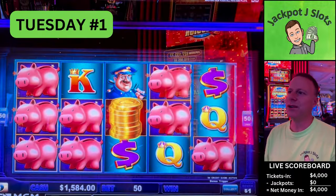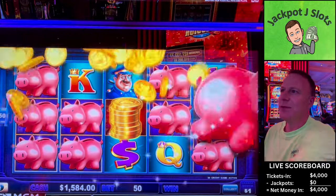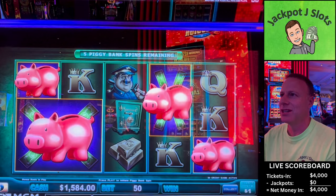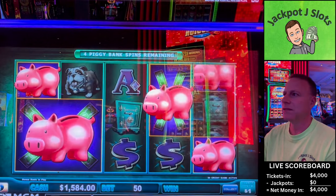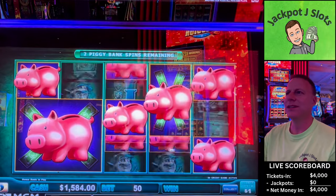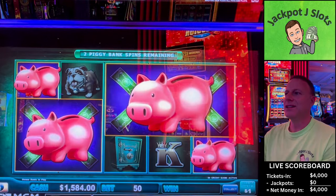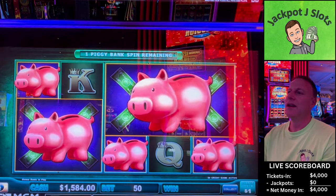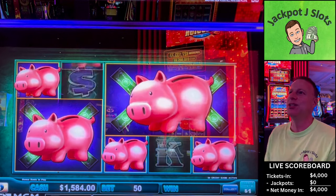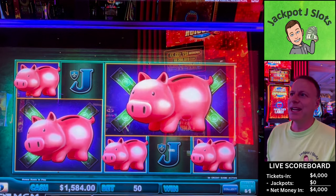One more — there we go, nice start. Eight piggies now. If we can fill in right here, we at least need a three-by-three or three-by-four to have a shot at that major. Come on, let's get any two. Two spins — do it. Either pig is gonna give us a shot at a big jackpot — come on! We got two pigs to spin.